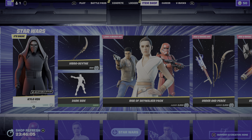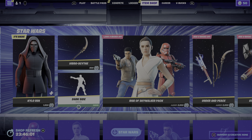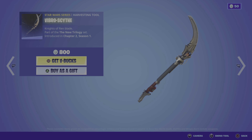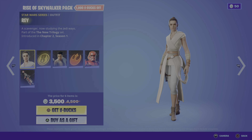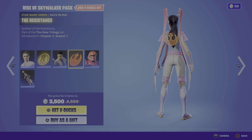In today's Fortnite item shop, we have Kylo Ren, we have his pickaxe Vivro Sith, we have the Rise of Skywalker pack, we have Rey, the Jedi Order, Finn, the Resistance.